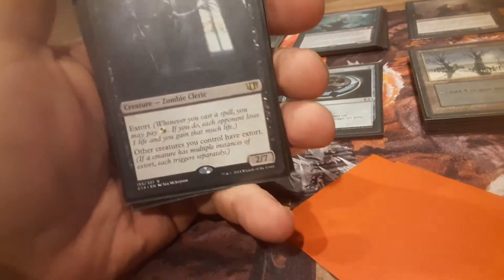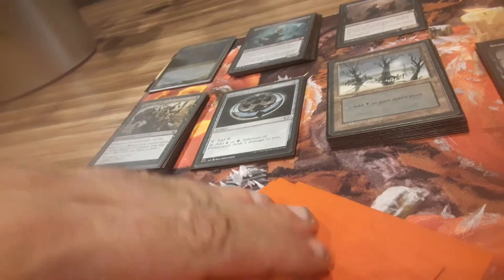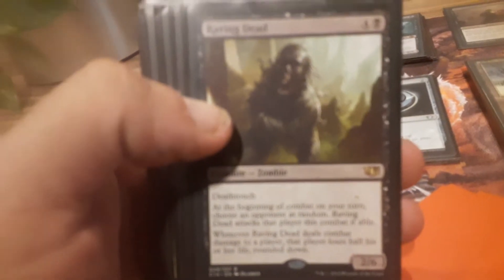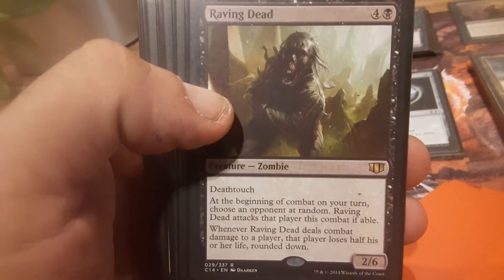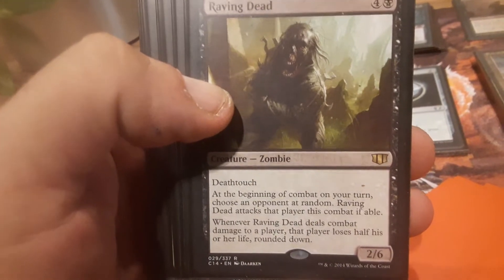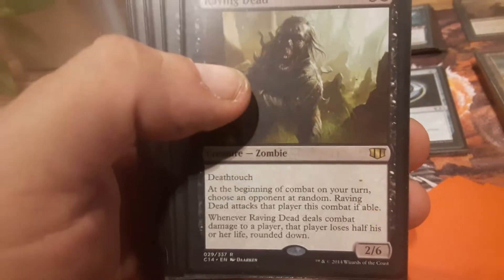We've got Pontiff of Blight — basically he just gives everybody Extort. It's just an easy, cheap way to gain life and make enemies at the table. I don't see too many people playing zombie tribal using this guy, and I'm actually kind of shocked by that, because I think it's surprisingly a really good zombie. And Raving Dead has to attack every turn if possible.